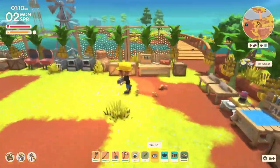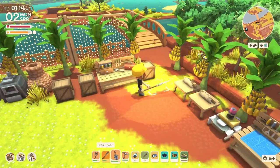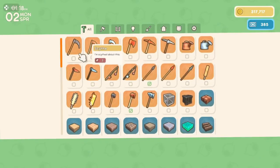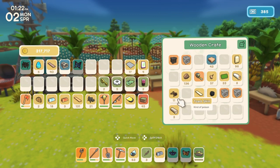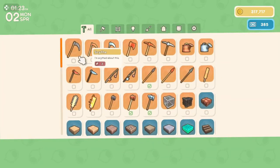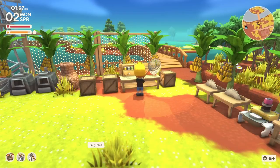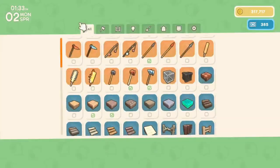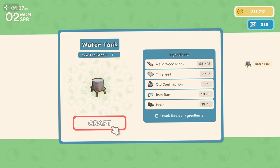I have 16, 17 sheets now, so I guess that's enough. Let me grab that spider. I forget what else we needed — old contraptions. Just one of those. And that's one water tank. That will get us started.